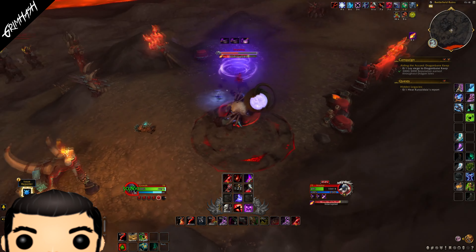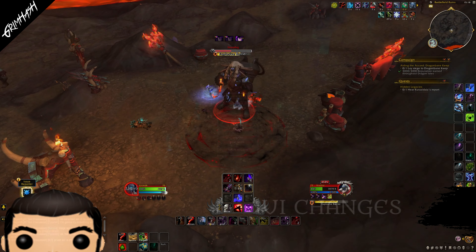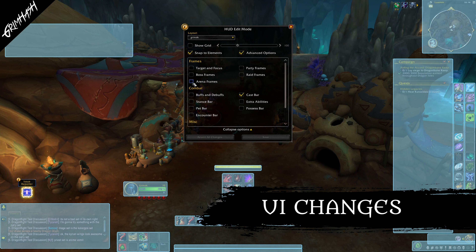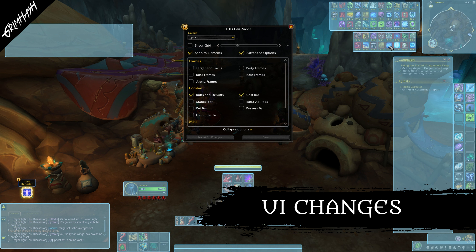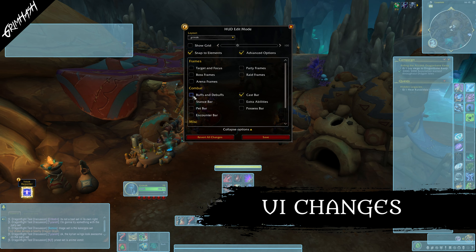And finally, we have the next phase in the UI upgrades with more features being added to edit mode. We have cast bar changes, minimap adjustments, raid frame buffs, added options to disable chat — because, you know, why would you want to be able to talk to people in an MMO?